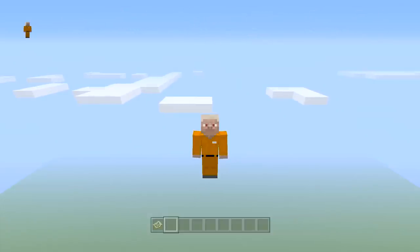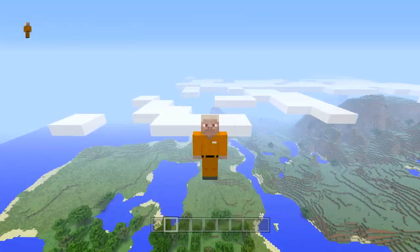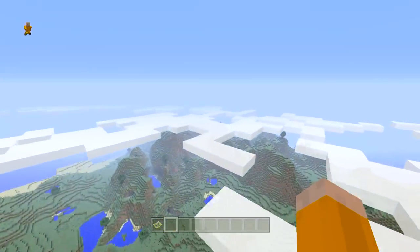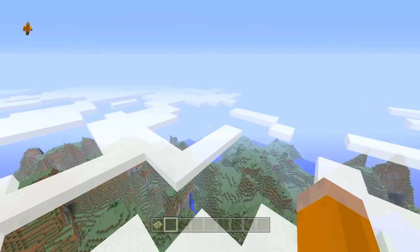First of all, you will need a world. Second, you will need to fly away from your spawn point. Due to the lava which will be used in Skyblock Survival, it's best not to put it next to your spawn because you won't be able to place lava. So pick somewhere pretty.